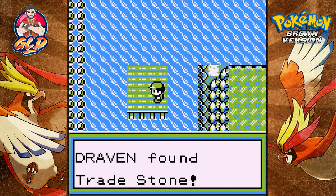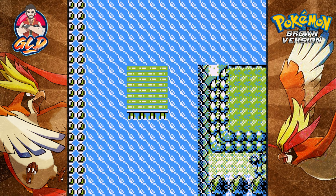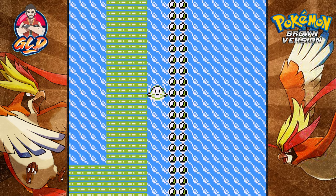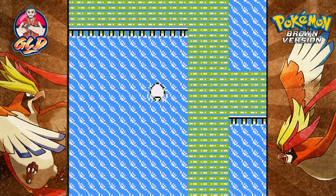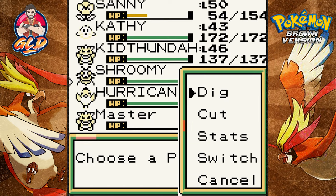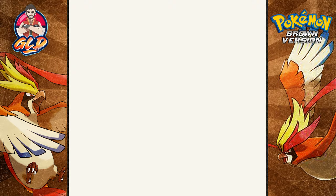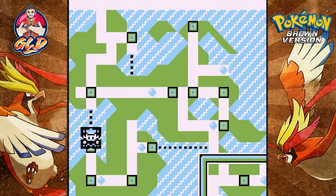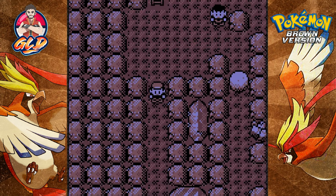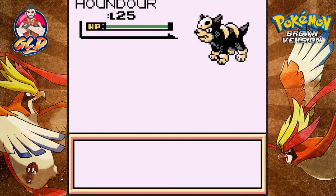This is all brand new territory — we grab a Trade Stone, which you can use for Pokémon that only evolve through trade. Moving around and exploring — I think I've been to some parts before. Now that we have Shroomie we can surf into a cave. Inside we found a Marowak — this is clearly a new location with some interesting Pokémon.